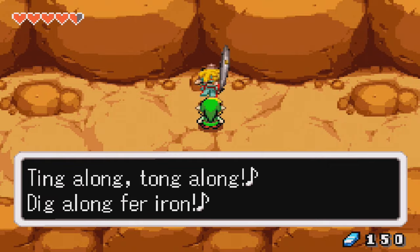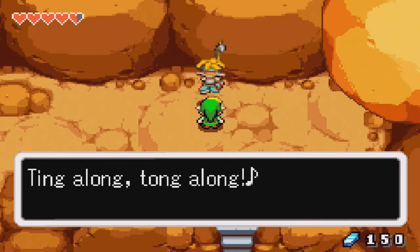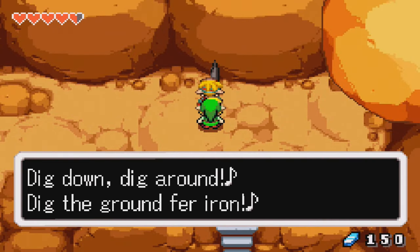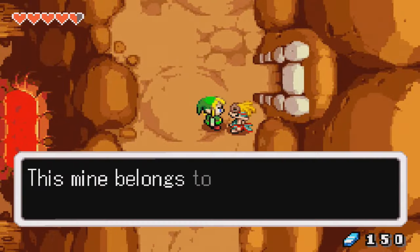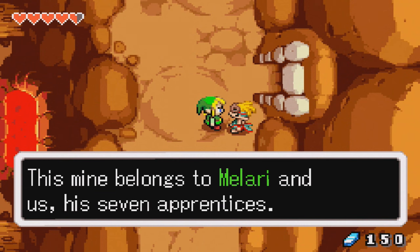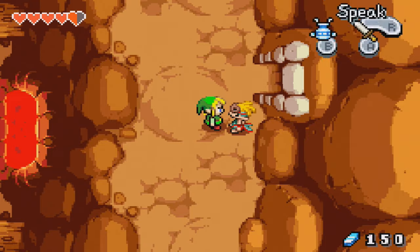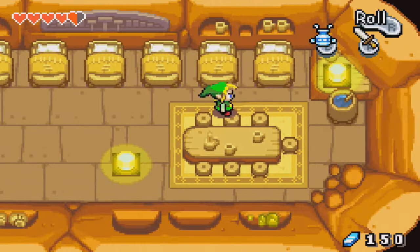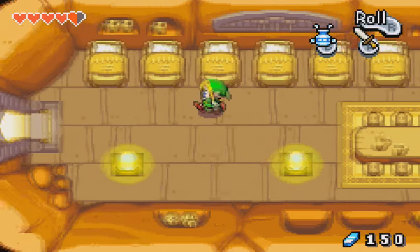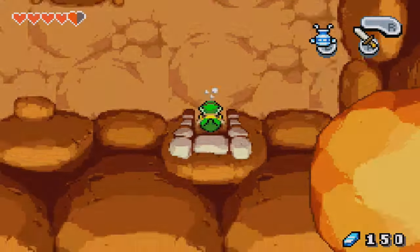Ting along, tong along, dig along for iron. Ting along, tong along, dig down, dig around, dig the ground for iron. I guess they're digging for iron. This mine belongs to Melari and his seven apprentices. Do you ting along, tong along, all this long way to get your sword repaired? The boss is down in the lowest level. It's like Snow White and the Seven Minish or something. Where does Melari sleep? Probably on a bunch of rocks, I don't know.